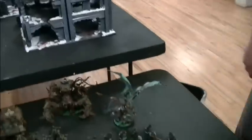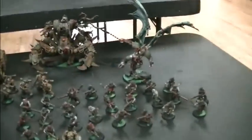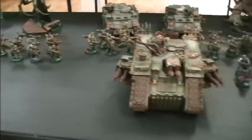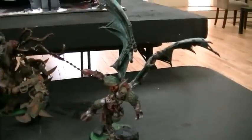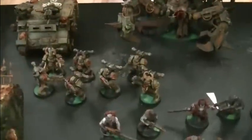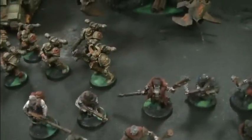I'm Mason. I'm running this Death Guard force — it's 2,000 points. There's a blob of 25 Zombies running with Typhus. A Demon Prince, level 1, with Mark of Nurgle, wings, and Black Mace. Nasty. Each of my squads is identical — they each have a Champion with a Power Fist, Gifted Mutation, and two Plasma Guns in each.